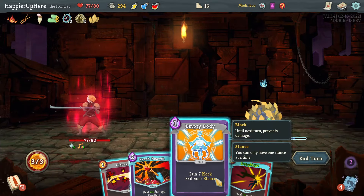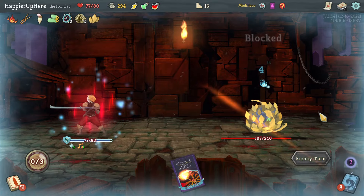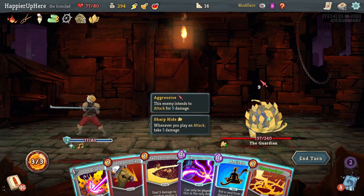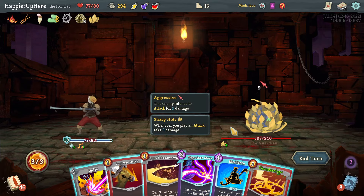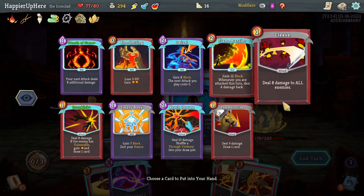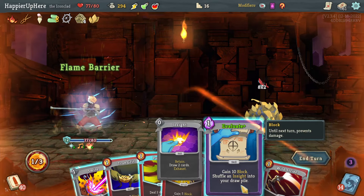I'm fully defended, which is great — I can even play a few attacks. I want to do Meditate, so I'll do Smite, Pommel Strike, then Meditate — bring back Flame Barrier for next turn. Got Flame Barrier and Evaluate to be fully defended. Not happy that I haven't played any of my good powers yet.